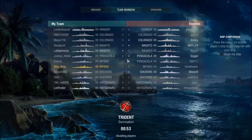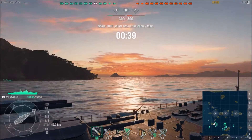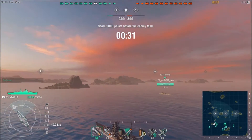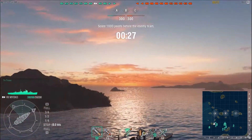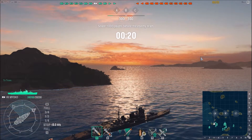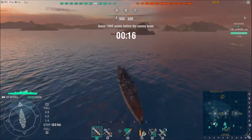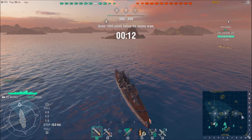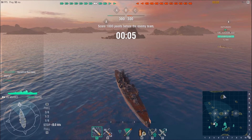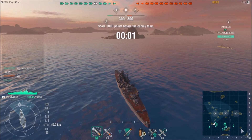Here we are on one of the new maps—this is Trident. The teams are mostly tier 7s. It looks like a night map or a sun-setting map. You've got some nice clouds, a nice sky, and the sun setting over that way. It's a pretty beautiful map—there are islands in the center like any traditional map. It looks like a trident because you have the staff and three prongs, plus islands in the back for the aircraft carrier to hide behind.